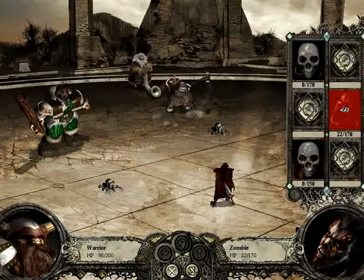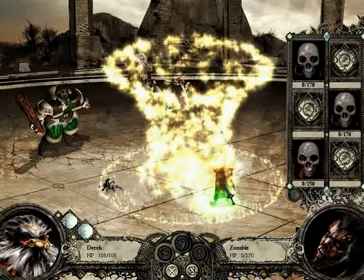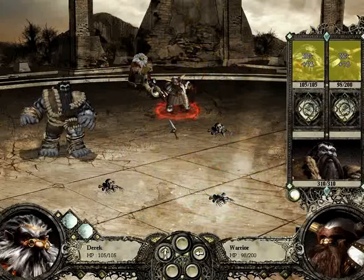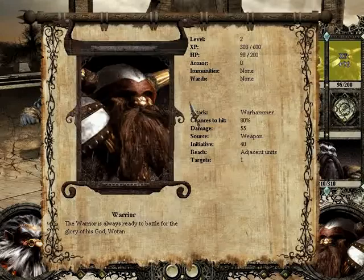Our hill giant is almost dead, but he should level up here. Perfect — so now we don't have to worry about him. I just have to get a little bit of HP healed up for my warrior.